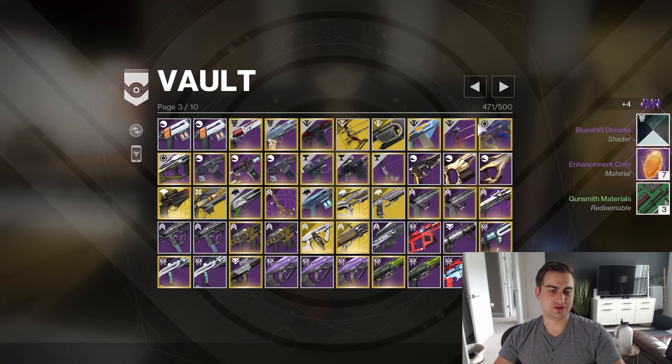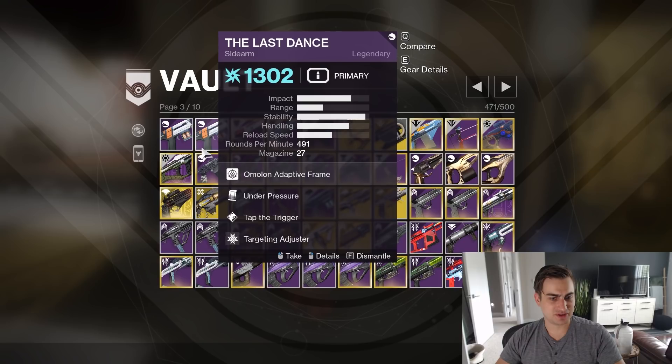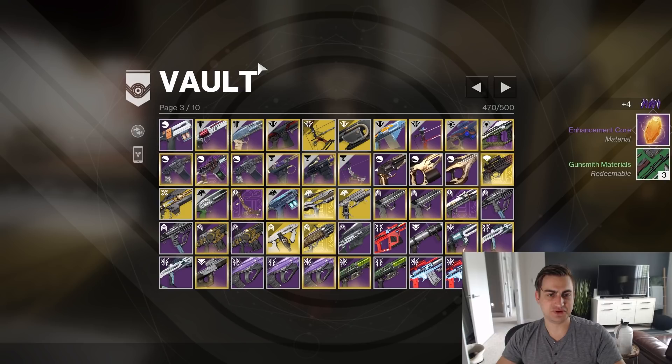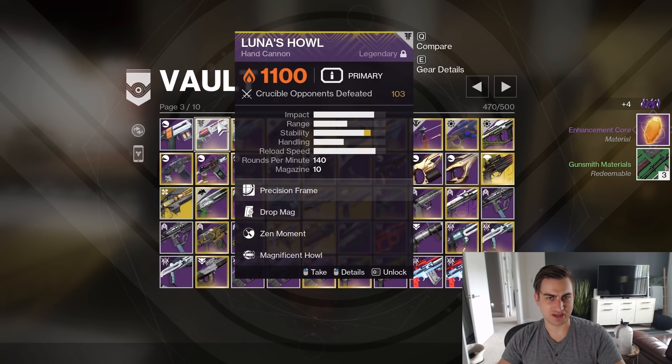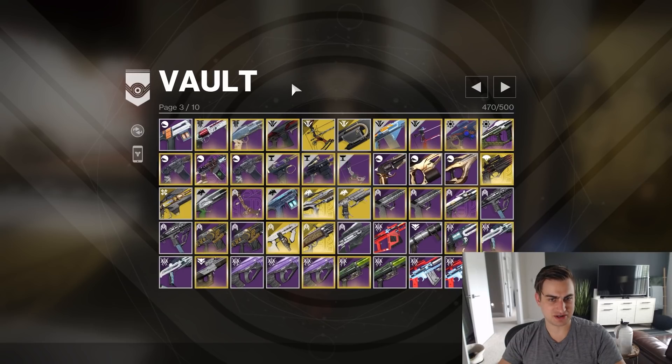So we're already down to 470 and we're doing good. I promise the armor pages will go faster. Quickdraw is getting nerfed, so that won't be very useful anymore. Under Pressure, Tap the Trigger — that's a lot of stability on a Sidearm, which I like. Luna's Howl — my only one has Quickdraw, even though it's sunset. Should probably hold on to that.